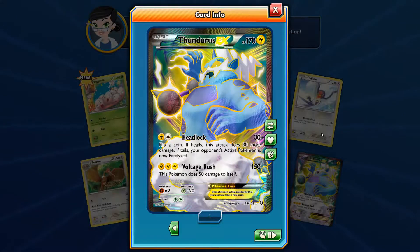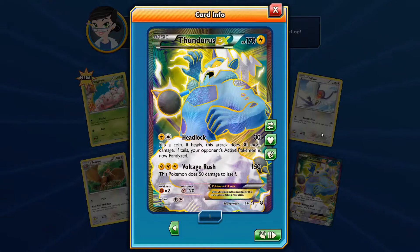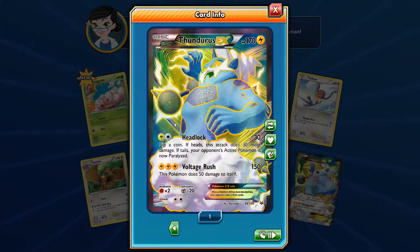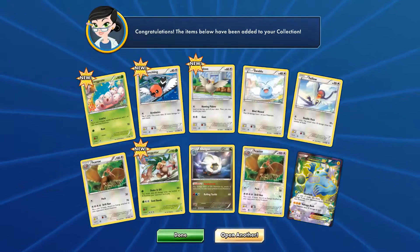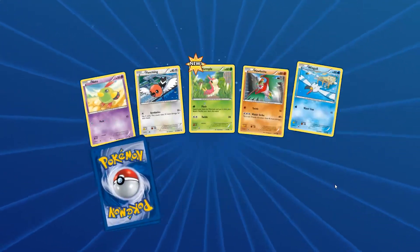Like, out of all the rares that we've gotten - like EXs - we've just gotten Full Arts. That is sick. A really cool card. I don't think I've ever pulled him in real life either. I do like electric types, I really do. Although they can be quite weak sometimes. Wow, that was a sick one.